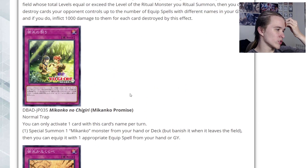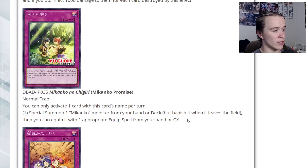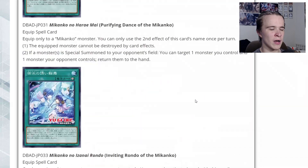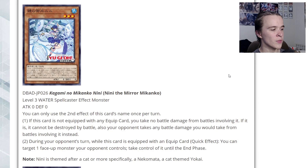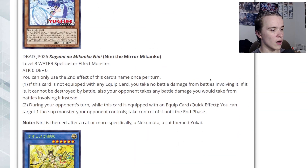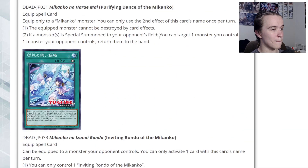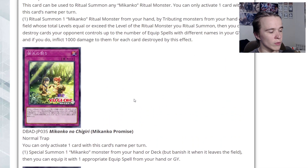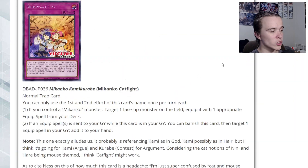They also have two trap cards. First: Makanko Promise — a normal trap. You can only activate one per turn. Special summon a Makanko from your hand or deck, but banish it when it leaves the field, then equip it with one appropriate equip spell from your hand or graveyard. This gives the deck some ability to go first. You can't summon the ritual monster but that's fine — you can summon Nini, immediately equip it with Purifying Dance, get a free monster steal off Nini, and also bounce a monster for next turn. Off just one equip spell and Makanko Promise, you actually get two disruptions — a steal and a free bounce.